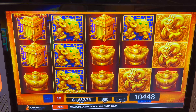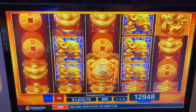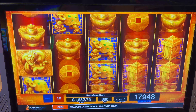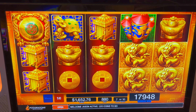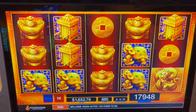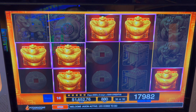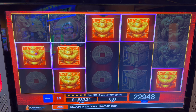Just one big hit. $50. Re-trigger — 10 more spins. Two laps. $229.48.